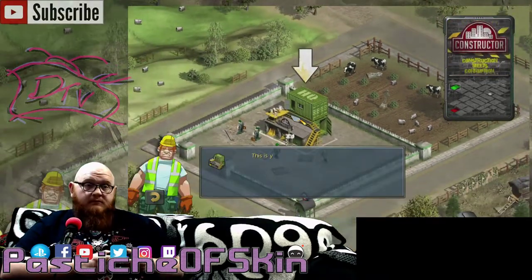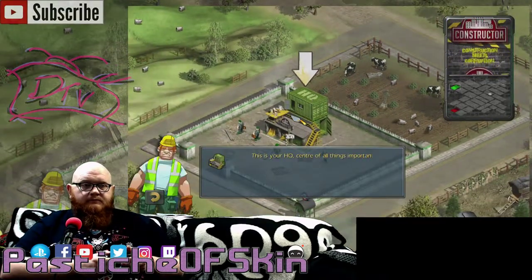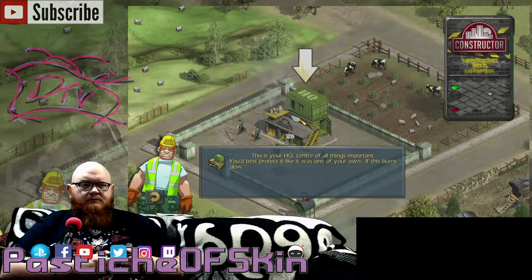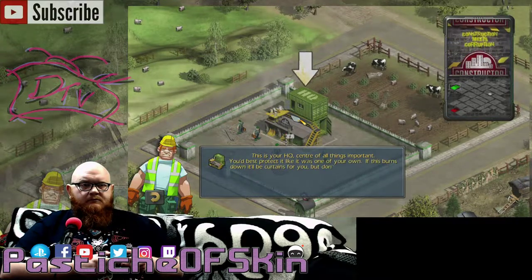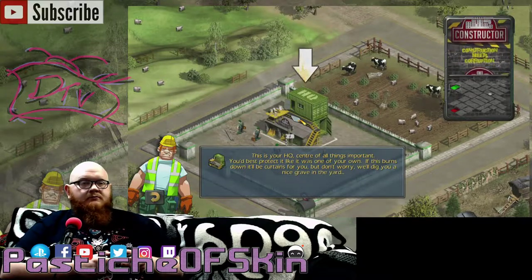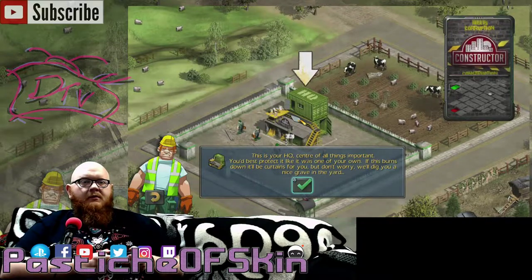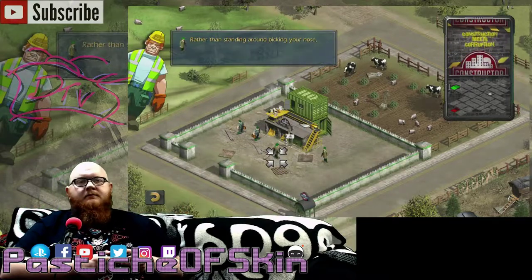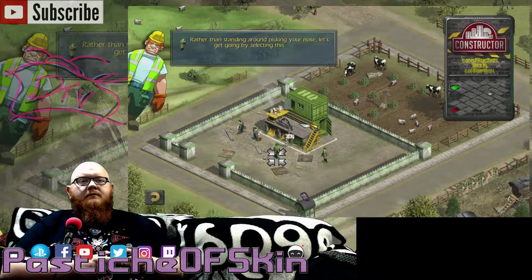This is your HQ, centre of all things important. You'd best protect it like it was one of your own. If this burns down, it'll be curtains for you. Well, at least I'll actually feed the cows. Let's get going by selecting this geyser and press the X button. This is your foreman. You'll need him to build your property empire.